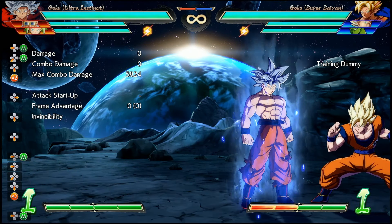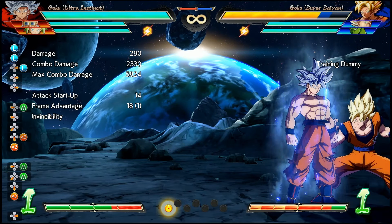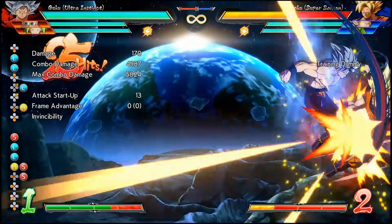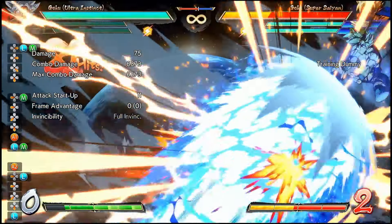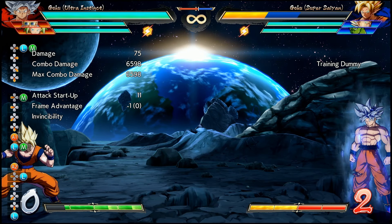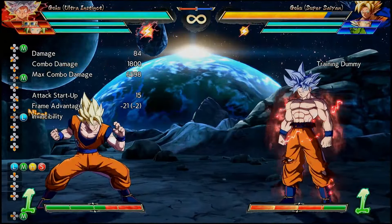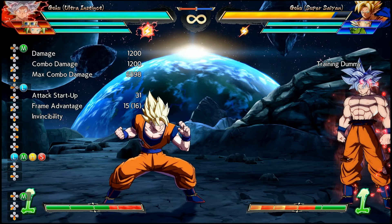Transcendence, UI Goku's command throw, can now combo against the opponent while they're in hitstun. This has potential use for giving him extra combo enders at the end of his combo sequences, namely off of Dragon Rush with an assist call. This is actually pretty good damage for UI Goku to have, though it is pretty particular on how you combo into Transcendence off of some assists. I have yet to find any links for this in Sparking, however — it might require more digging.